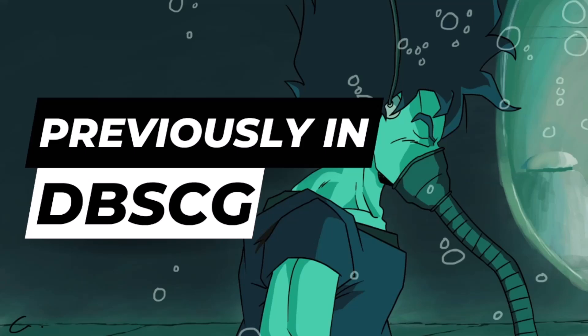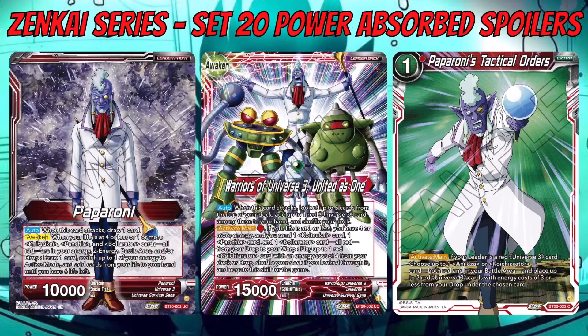Starting with red — we finally got the red spot revealed. There were some leaks and hints from the World's promo showing the back side leader and a Z battle card for red. The other side hinted at U7 for red, and now we see the other side being U3. So for red, it's the fight between Universe 3 — when they go into Analyzer — and Universe 7 fighting against them.